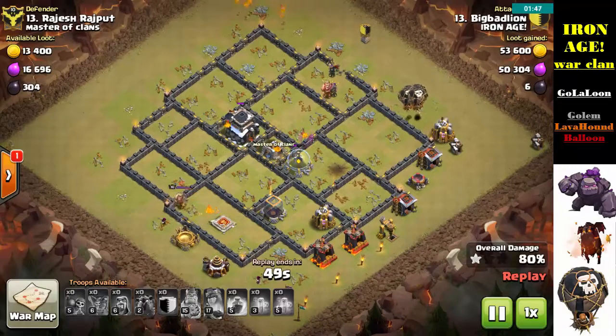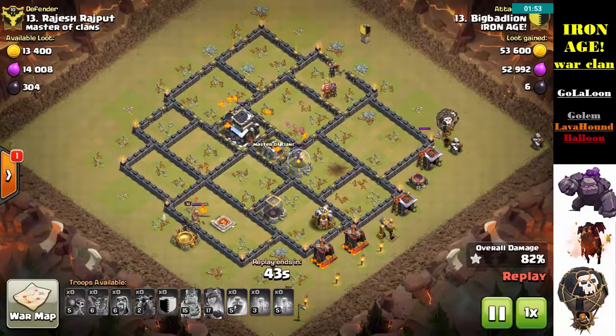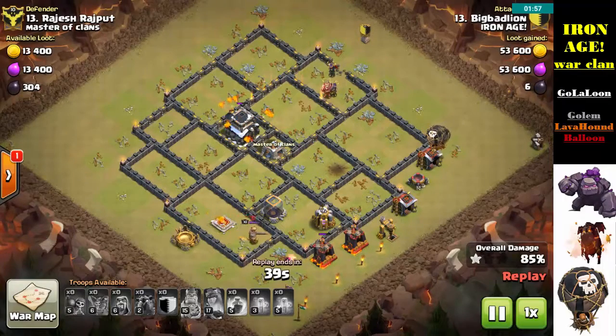With so many ground attacks being used now — the Giant Healer combo, Hogs, Valkyries with Hogs, Bowlers with Hogs — people are so scared of those that they're pointing their X-Bows to the ground.